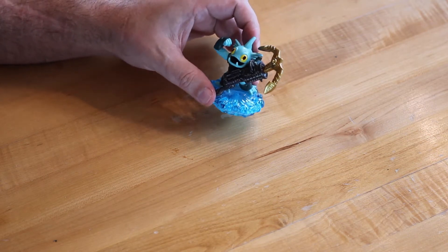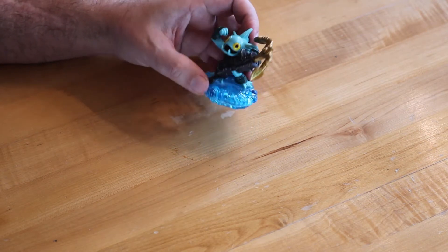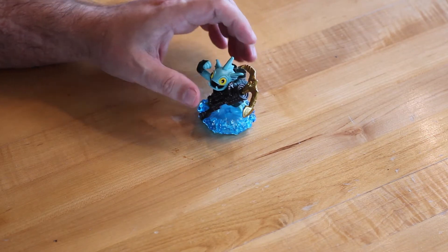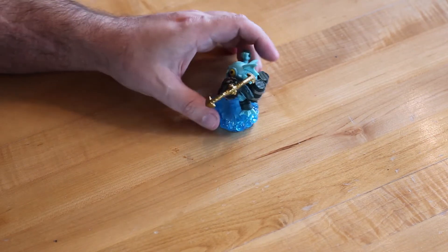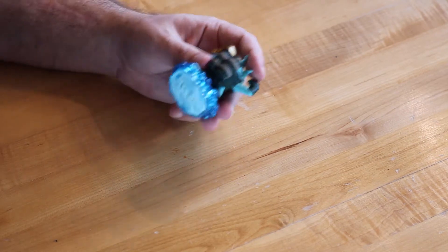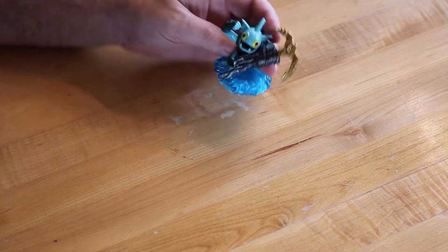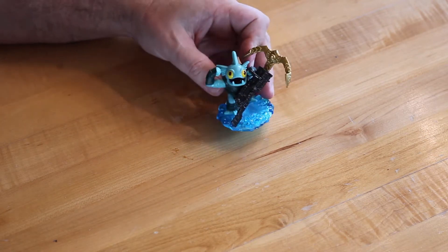We have pretty much every Gil Grunt figure, even the green one. Well, all the ones that I know — there might be some special crystal one we haven't seen. But as far as this one goes, it's your standard Gil Grunt. He's got his big anchor and he's flexing away there, showing off some of his fish muscles.